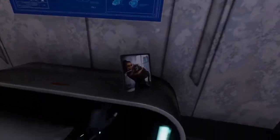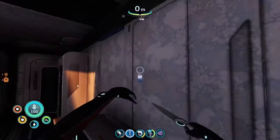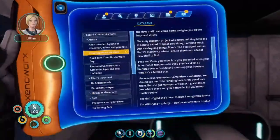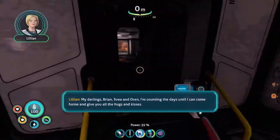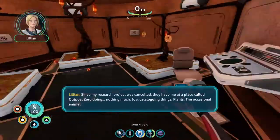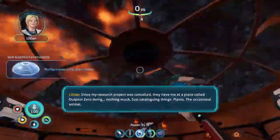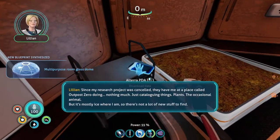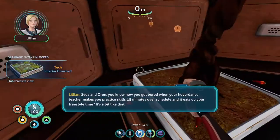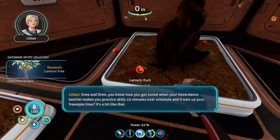We've got a lot of stuff, we're just taking everything from here. Got another PDA in here. My darlings Brian, Svea, and Oren — I'm counting the days until I can come home and give you all the hugs and kisses. Since my research project was cancelled, they have me at a place called Outpost Zero doing nothing much, just cataloguing things. Plants, the occasional animal, but it's mostly ice where I am, so there's not a lot of new stuff to find.